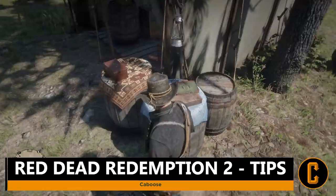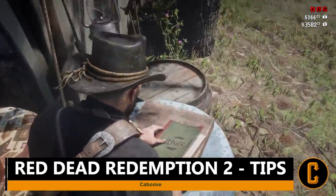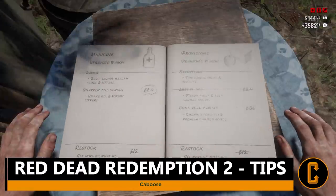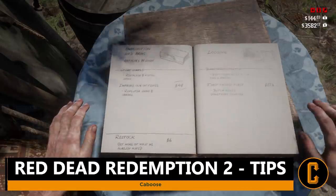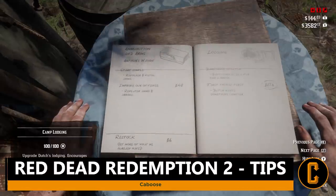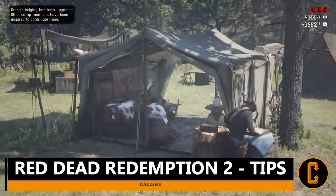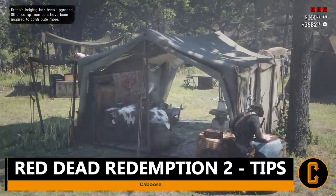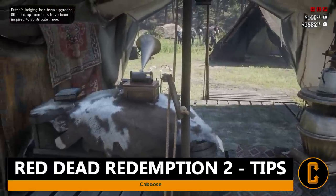Tip number one: upgrade your camp. Although this may seem obvious, it's still worth mentioning for those who have decided against it in favor of saving money. Head to camp and buy some upgrades specifically for Dutch's living space, which will then allow you to upgrade your own living space — and that unlocks fast travel.